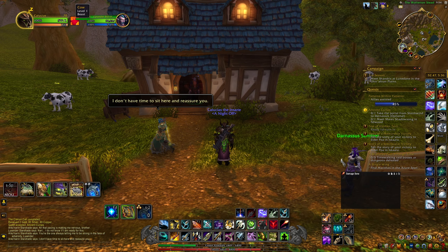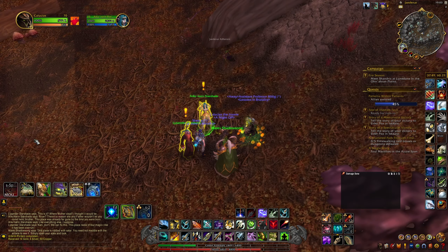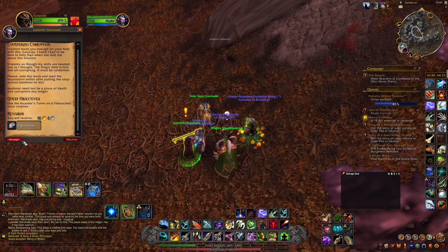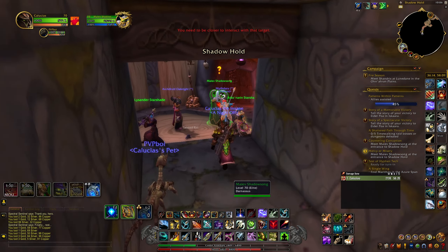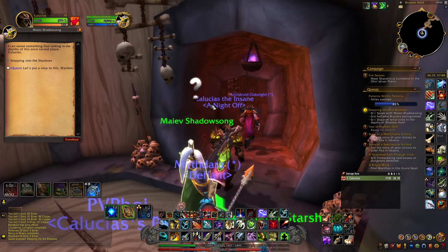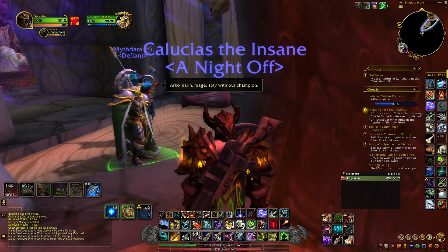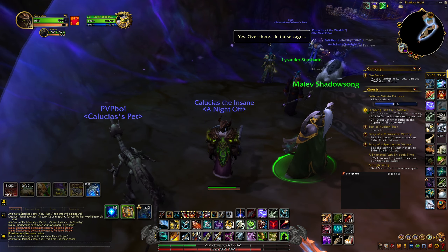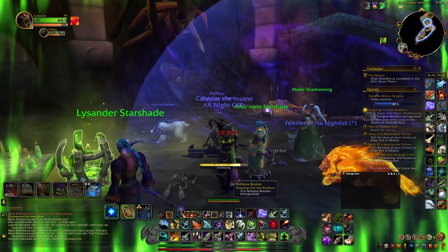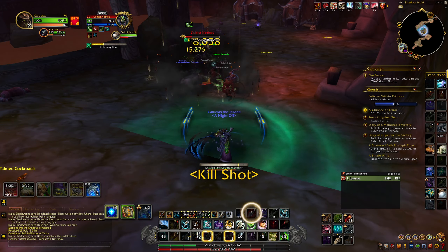They ask you to meet them along with Maiev Shadowsong in Felwood. The fastest way to get there is just to take the Hyjal portal nearby and fly over. You meet up with them and they reminisce about their dead mother, then both Nari and Lysander give you quests to kill 15 enemies in the area and use an item on the Satyrs. Once that's done, you turn them both into Maiev, and she gives you a quest to follow her very slowly into an underground tunnel.